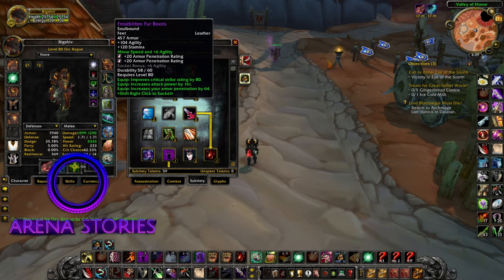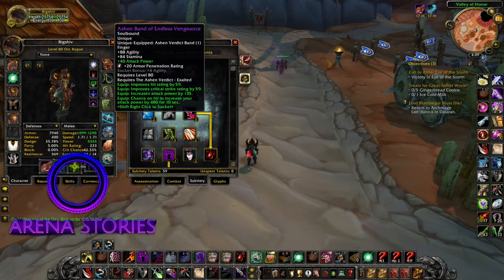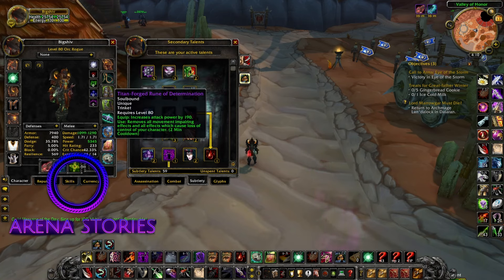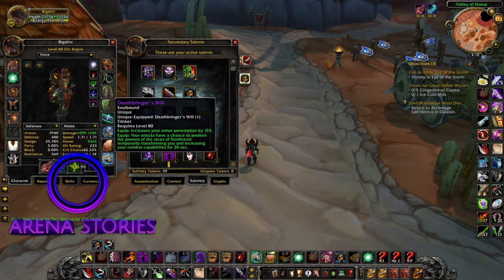Next up we have Frostbitten Fur boots. Next up we have Ashen Band of Endless — we mainly want this for the proc chance. Next we have Band of Bone Colossus; it's not the best but there is better in ICC, I just haven't been lucky. Next we have Titan Forge Ruin, which you can get from Wintergrasp. Next we have Death Bringer's Will for armor penetration.